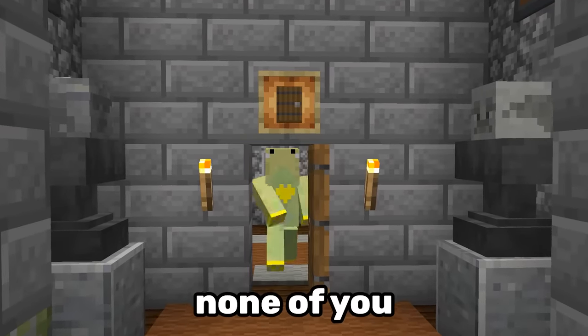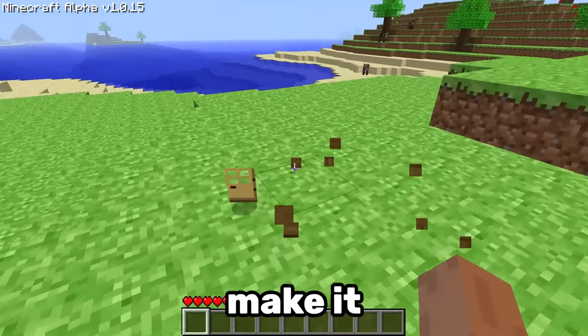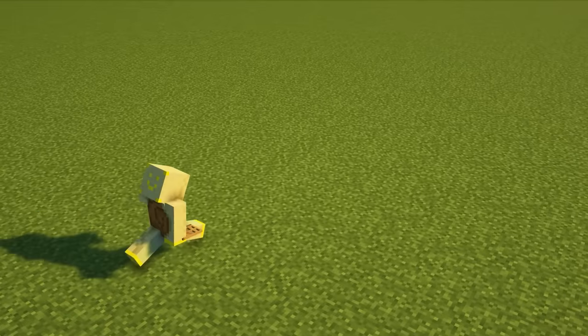Number 4. I guarantee that none of you know that doors used to have durability. This was the case in early alpha versions where breaking a door would make it lose one durability point, so you had to think twice before placing it down.